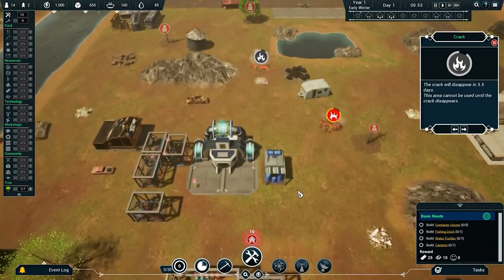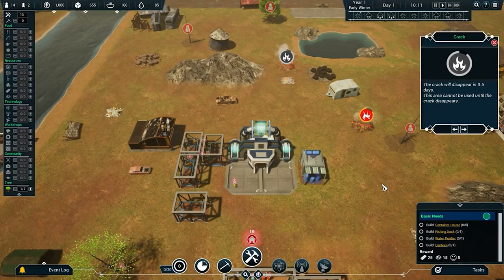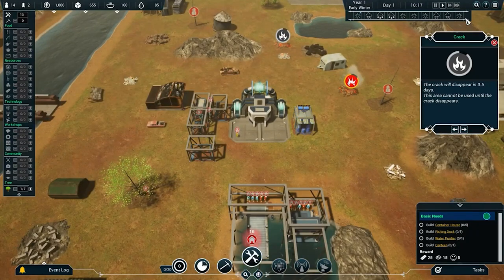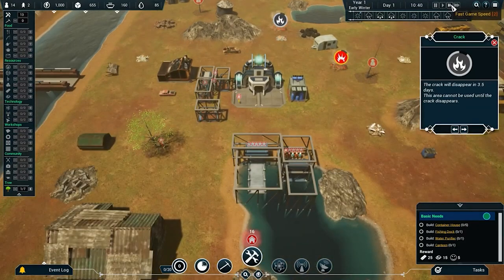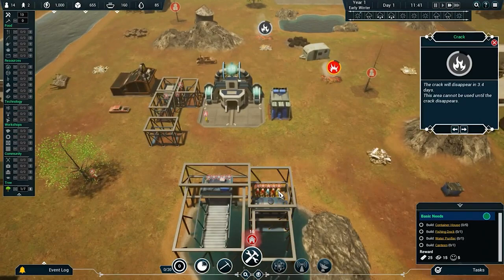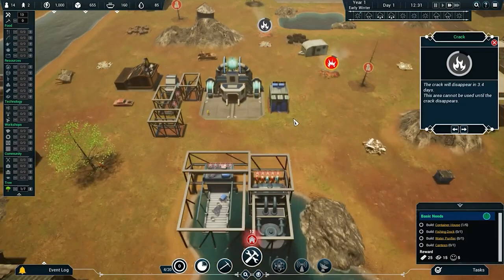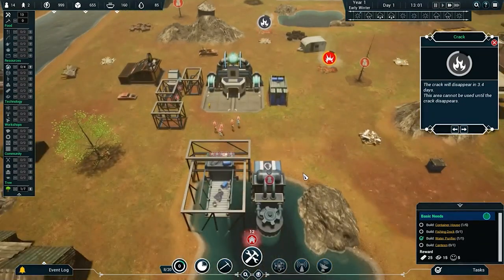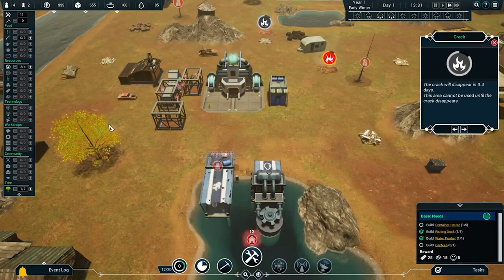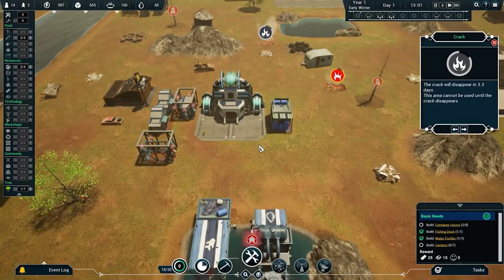All right, we've got all our workers going except the kids. Let's speed things up a little. Everybody's in hazmat suits with oxygen tanks — they have to go back to the central oxygen building to refill once their oxygen is out. We've got two people assigned to water, two people assigned to food, and we're getting our housing done.